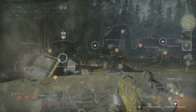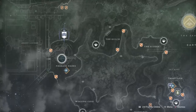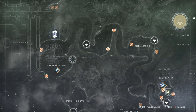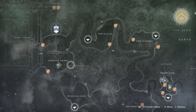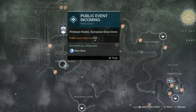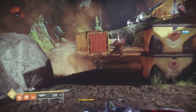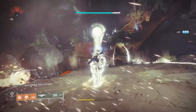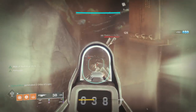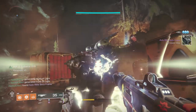For this part you're going to want to go to the Firebase Hades section of the EDZ. There are three Lost Sectors here and the entire area is filled with Cabal — you've got the Pit on the left, Excavation Site, and the Pathfinder's Crash. You need 25 multi-kills with an auto rifle and 75 Cabal kills. If you have an auto rifle with Rampage or a larger magazine you should be fine getting the multi-kills. No real issues here.